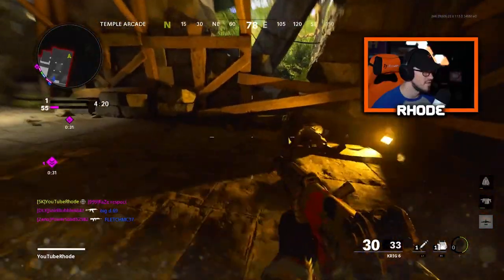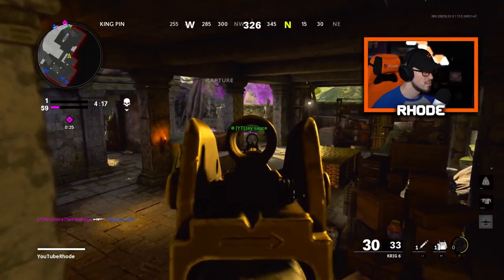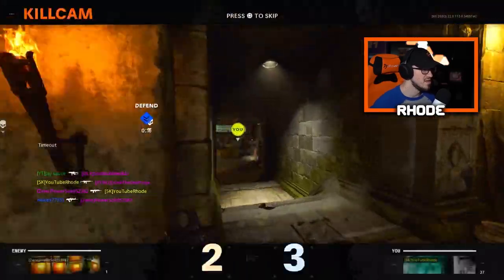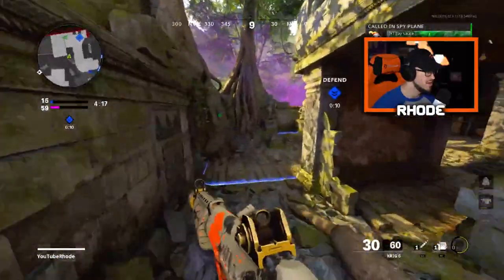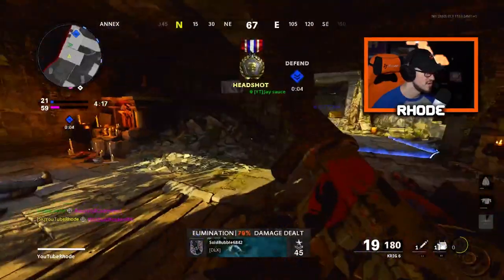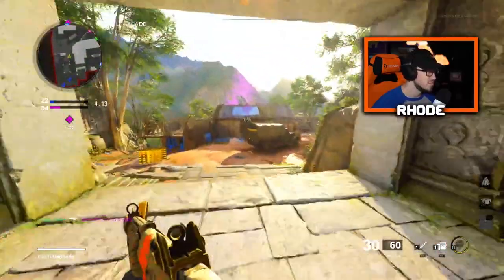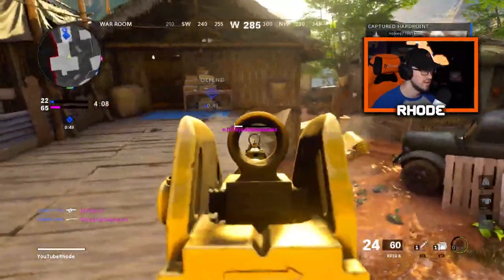I'm gonna flank around Jay, they gotta be over here. Dude - oh no, behind me! Bro he really flanked around too. Bro they have some crazy spots on this map. Did you know this was right here? Yeah it's crazy - literally right here, another one comes. I just got beamed. The FFR. Bro this map is so nice though, like once you get the feel of it. I've only played it like three times, I'm liking it.